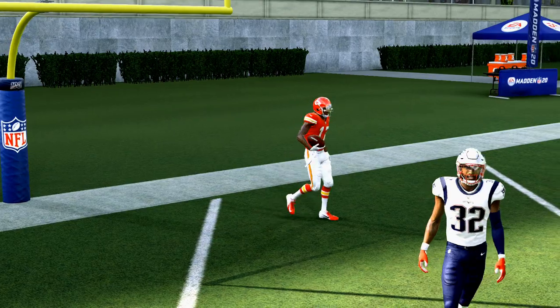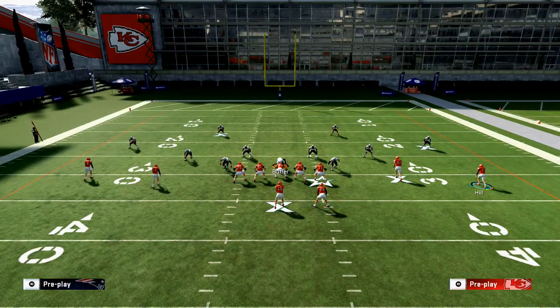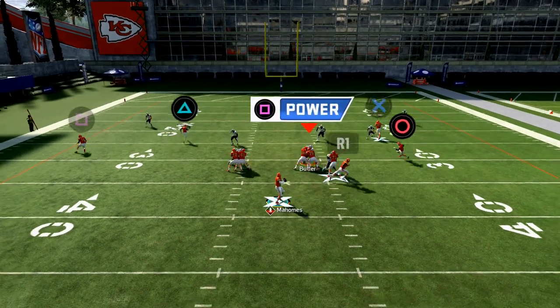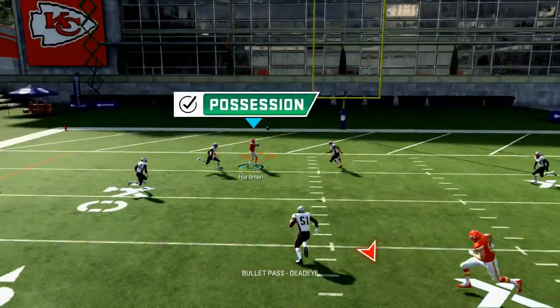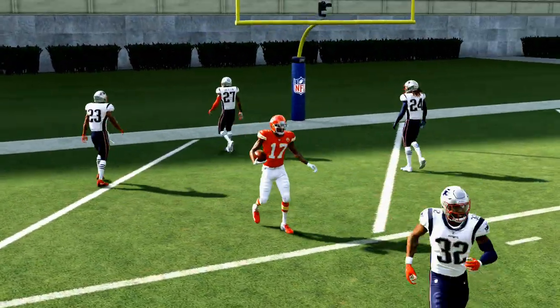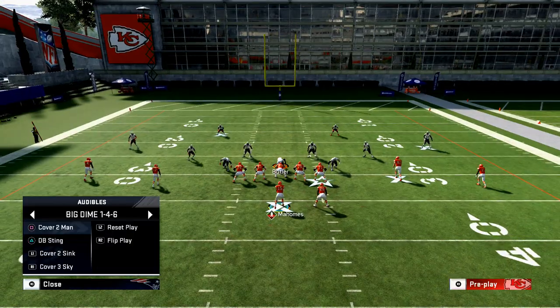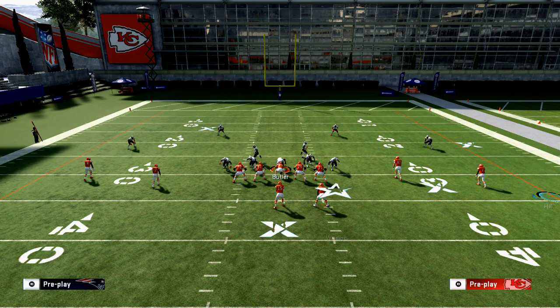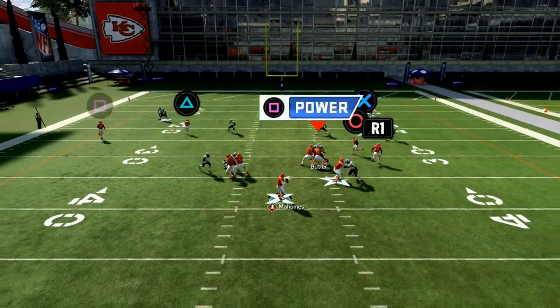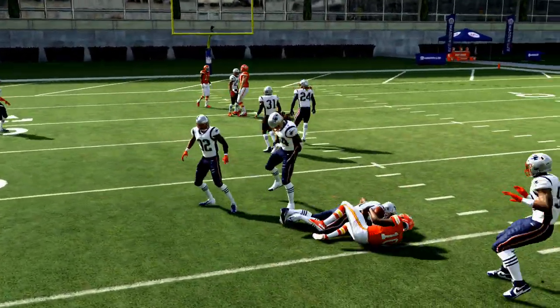That's what makes it such a good play — you have a big hitting route that takes advantage of a defense's weakness. Now if you guessed wrong and they're in cover three, the seam route is going to be really good. Depending on where that safety is, if he's coming from the opposite side you'll have to do something different. Peek at triangle first, and if triangle is not open, most of the time Tyree Hill is going to be open and you just use the one-cut mechanics to move him.